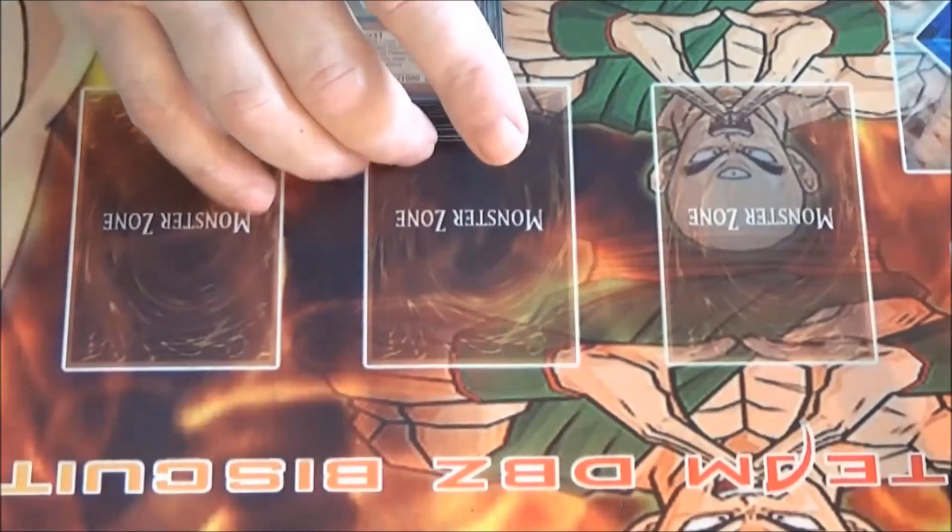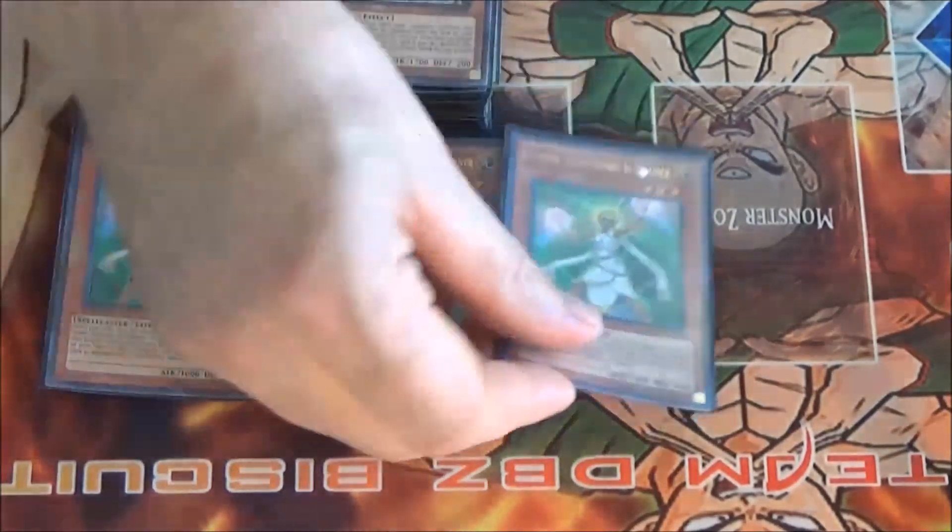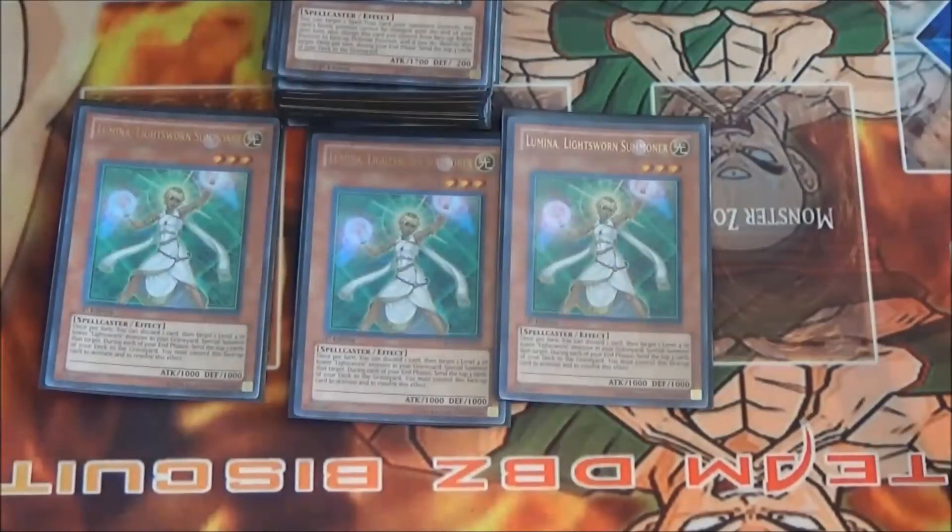The next is problem child number one of the Lightsworns — Lumina. Lumina's effect is amazing: when you've got a Lightsworn of level four or lower in the graveyard — hopefully a Raiden or your Felice — you get to discard one card from your hand, which in this cross between light and darks can be a Lightsworn monster, a Burning Abyss monster, or a Plaguespreader Zombie. You get that second Lightsworn out and the double milling effect, or potential synchro into Michael using Raiden or Felice.